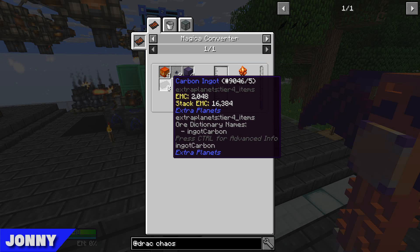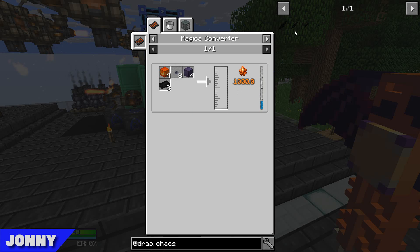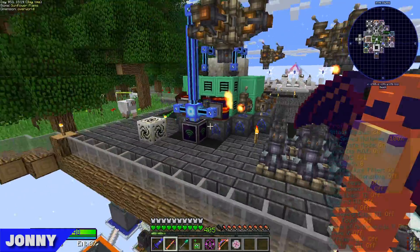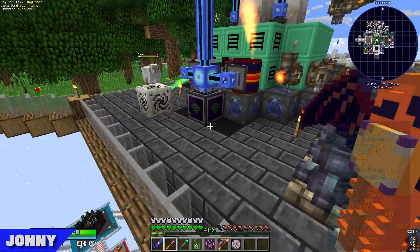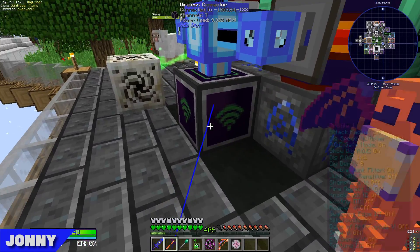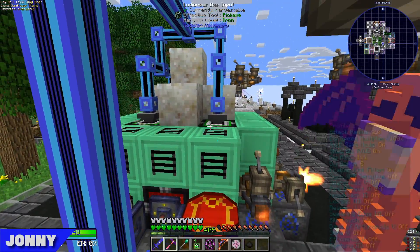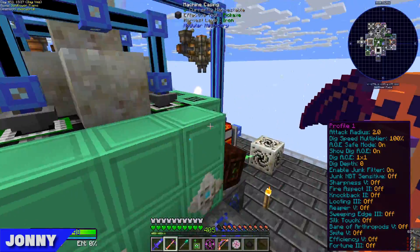The Magica Converter is made with Awakened Draconium, Carbon Ingots, Pile of Neutrons, and Refined Obsidian — all stuff we have. It makes 10 millibuckets per operation, and each large Shard takes about 100, so there's quite a few. Applied Energistics is now hooked up using one of these wireless things we crafted a while back and never used. It says it's using 9,000 RF but that's a lie — it's using 40,000 RF per tick. It's bonkers, but it's just exporting one of each item into each of the drawers.